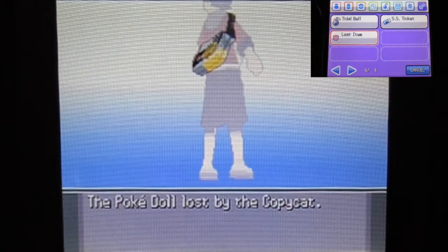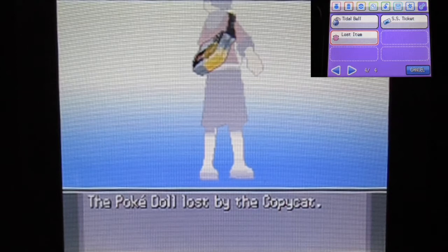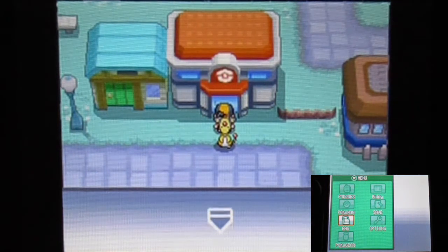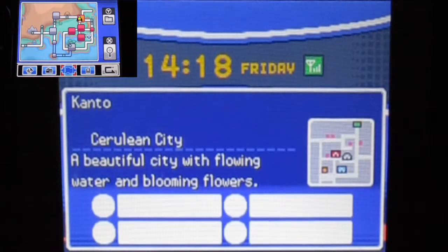So here's the lost item — this is the Pokemon doll lost by the Copycat, that's the computer solution. Also, we're meeting up the Hoenn region champion Steven, which is apparently not the same Steven that I played in Omega Ruby. Also, he told me there is a roaming Lati on the Kanto region right over there.